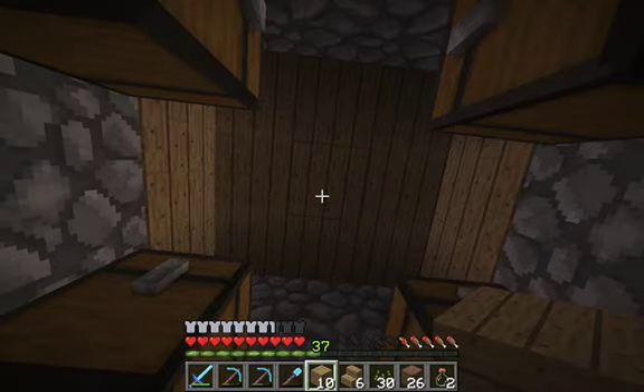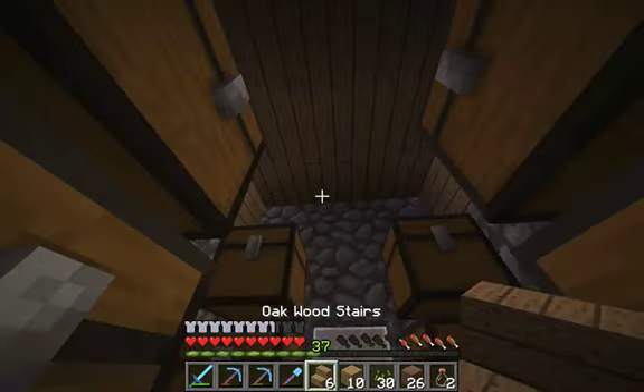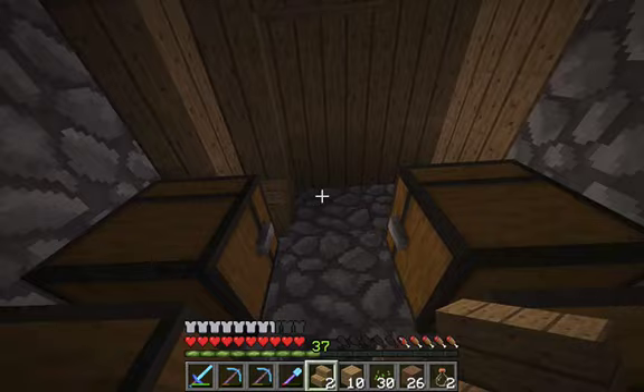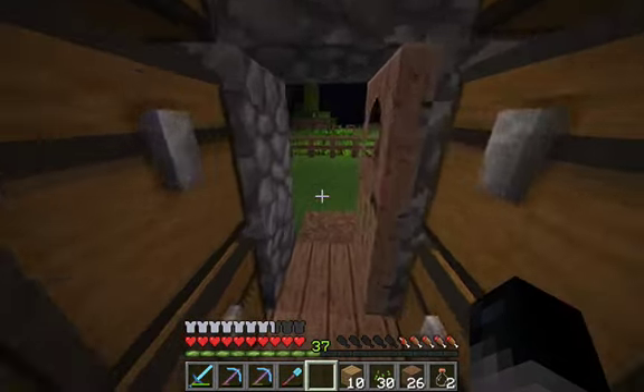It's nice and crammed in here. Let's add some lighting in the roof — I'm thinking we'll have stairs coming in like this, and then we'll have a glowstone block right there. I'll be right back.